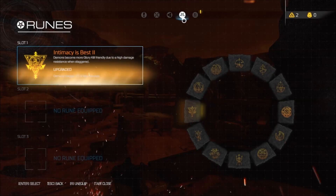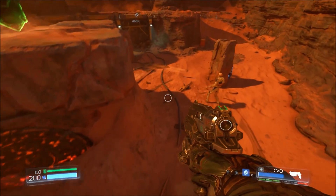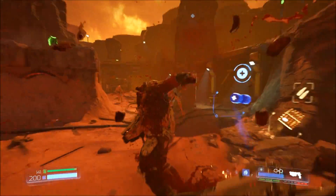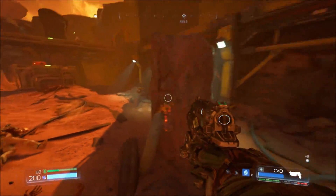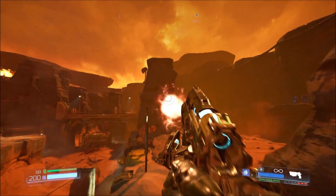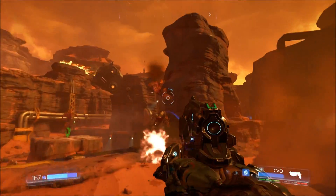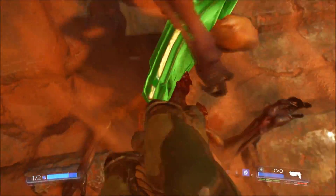Number 4: Intimacy is Best. What this does is it makes enemies stagger a little bit easier. According to the description, it says that demons stagger off of less damage, so you don't have to deal quite as much damage in order to get them to stagger, making them easier to glory kill. When combined with both the Armored Offensive and Rich Get Richer runes, you probably have the best rune setup in the game. The Rich Get Richer rune provides infinite ammo provided your armor count is high enough, Armored Offensive gives you armor upon glory kills, and Intimacy is Best makes enemies stagger easier, making them easier to glory kill.